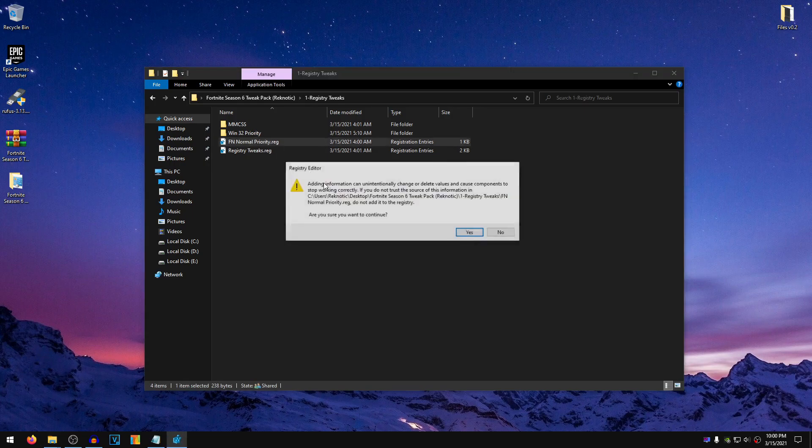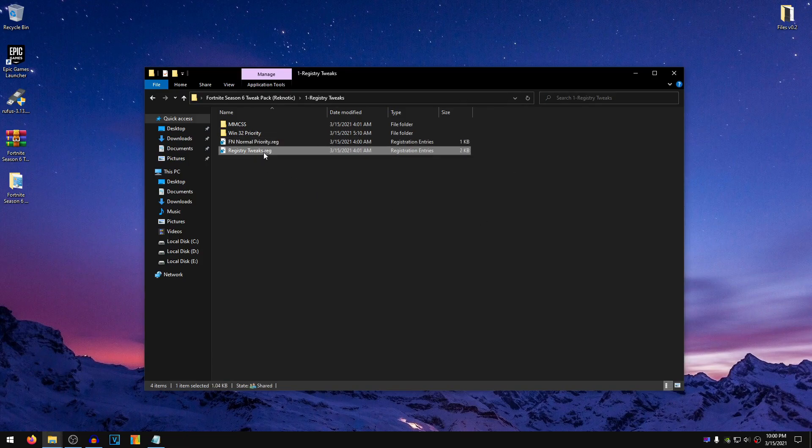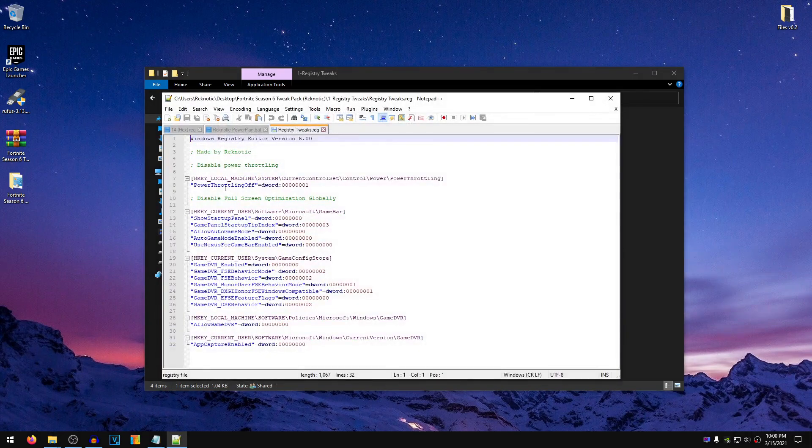This is going to make sure that our Fortnite launcher is running on Normal Priority, which is going to help you guys fix FPS drops and also a lot of stutters. All you need to do is double-click on it, hit Yes, hit OK. Now, moving on to the RegistryTweaks.reg file, I'm going to show you guys what it actually does. Inside of here, we are going to be disabling the Power Throttling feature, which is integrated into Windows in order to save power. If you don't turn off this feature, it will cause FPS drops and also stutters.